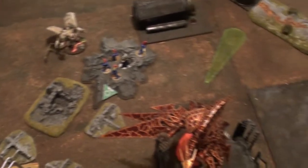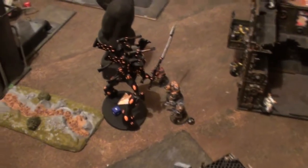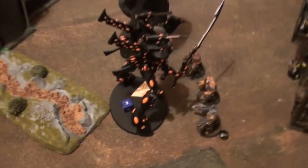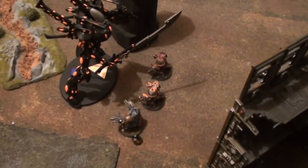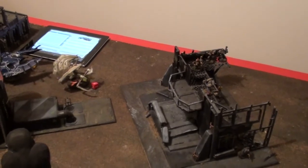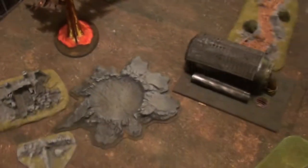Bottom of turn 4. They shot Plasma Guns — two wounds on Voitto. I made one Scatter Shield save. They are blinded now, so Havoc couldn't get anything done. The Demon Prince ran — it's hilarious that a flying monster can run. I'm so losing this game.